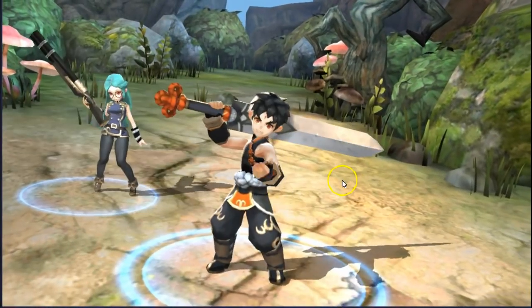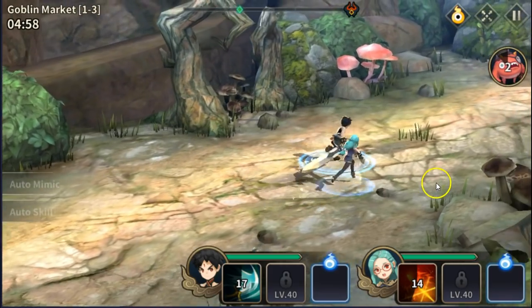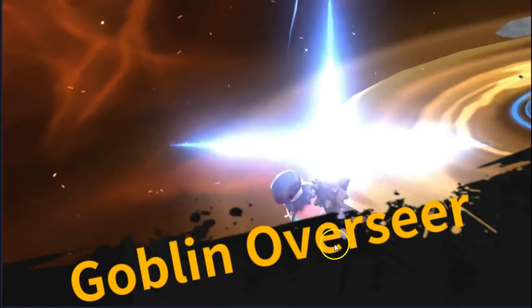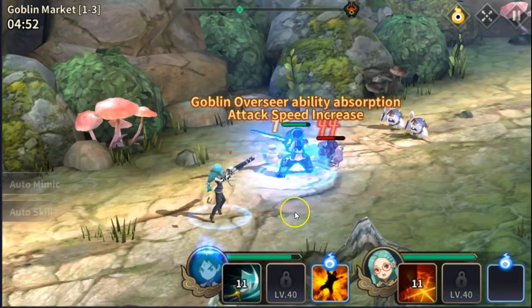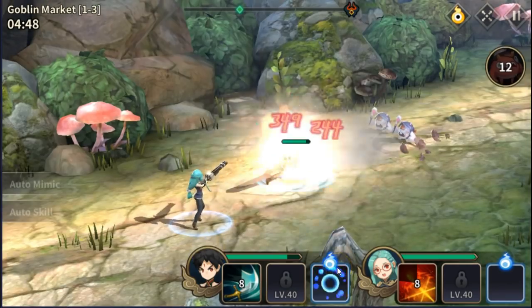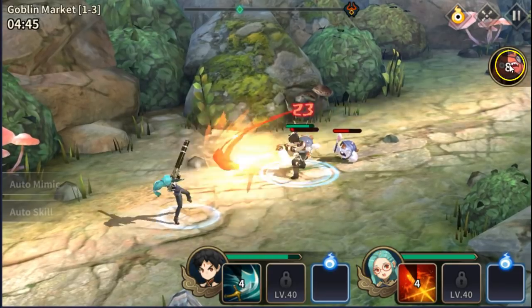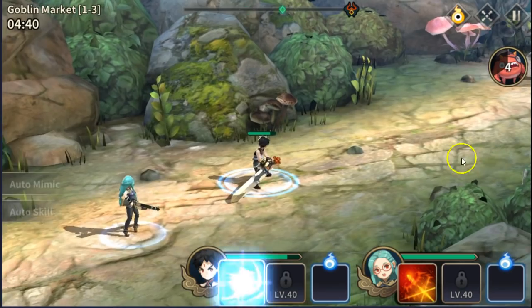Let's skip the cutscene and jump right into combat. We'll summon our pet. He has a pretty quick cooldown, whereas the character skills have a fairly long cooldown of like 30 to 40 seconds.